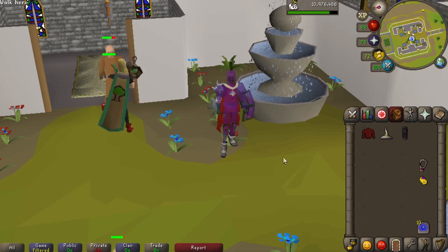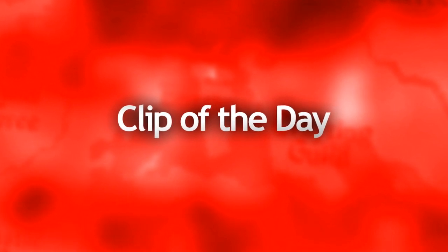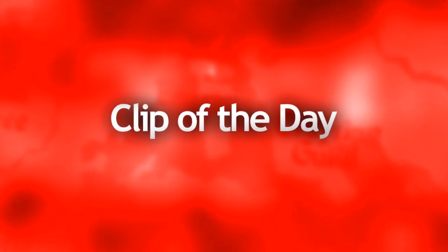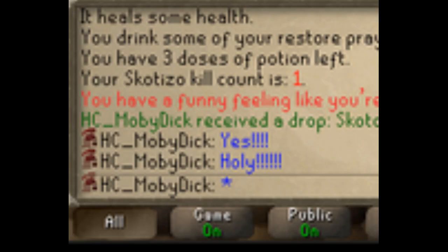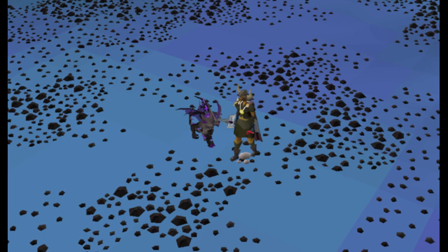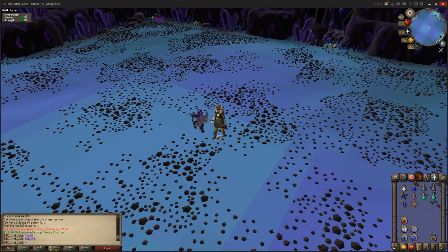Before we end today's video, we do have the clip of the day. Today we have some more Skotizo luck, but this time on a hardcore Iron Man, which I would be terrified of doing. Hardcore Moby got the Skotizo pet on his first kill ever. The drop rate for the Skotizo pet is 1 in 65, which isn't all that rare, but the fact that this is on a hardcore Iron Man makes it incredible.